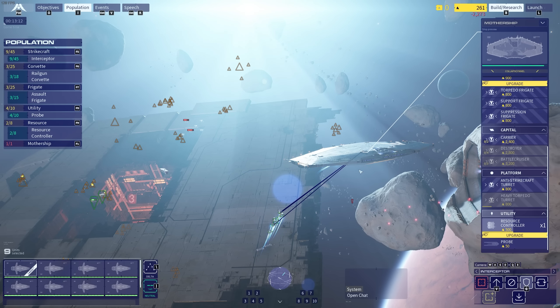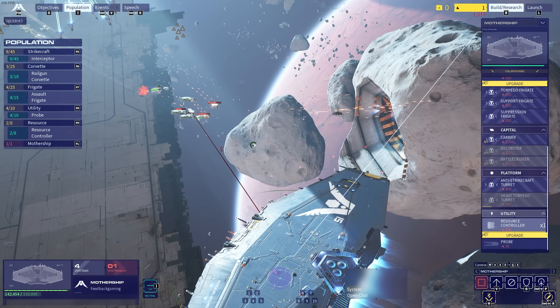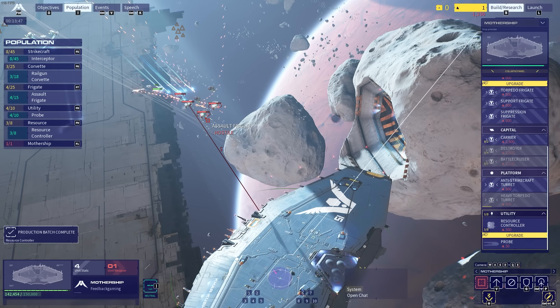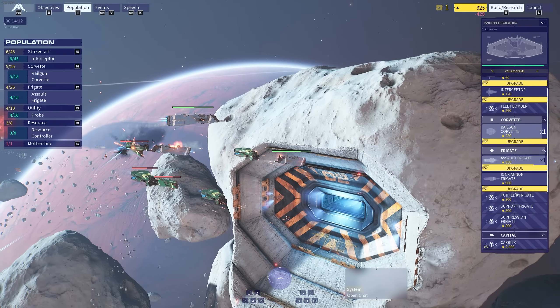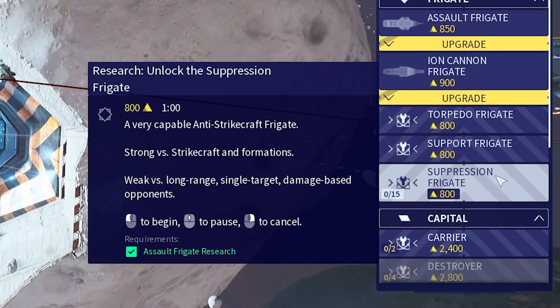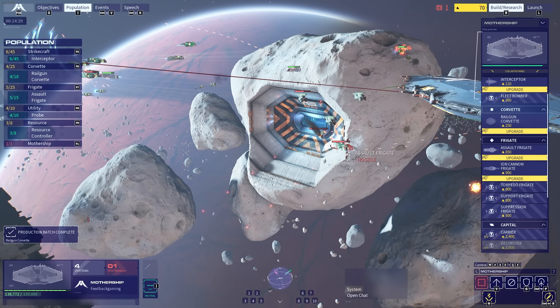It makes me wonder if I should have made an extra resource gatherer. What I'm going to do is select everyone and put everyone on guard the mothership. The mothership's got some good guns as well — it'll be able to defend itself and maybe we can bring the numbers towards our side. Because right now it feels like we're getting overwhelmed. I'm going to do the unorthodox strategy of using the mothership as a weapon. And of course it maneuvers like a tank. I can see that most of the ships they've got right now are frigates — a suppression frigate, a very capable anti-strike craft frigate.